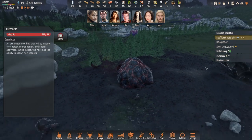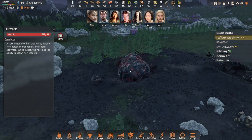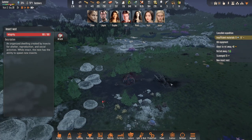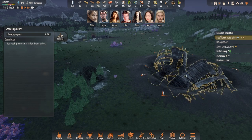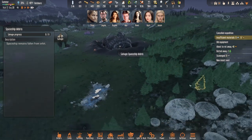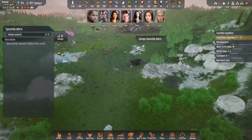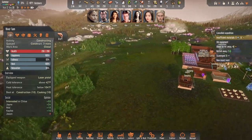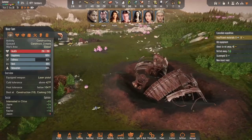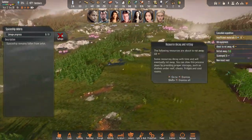New insect nest — uh oh. That was pretty close. Where is that at? I've got to figure out where my settlement is compared to that. Oh wait a minute, it's like right there. We're definitely got to get some defenses going.